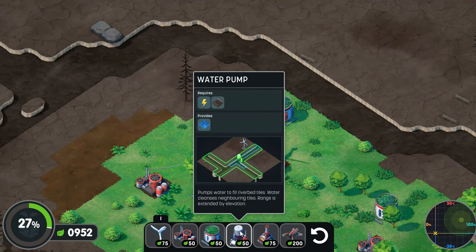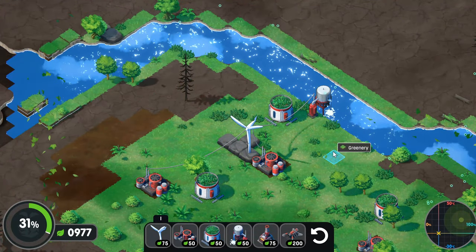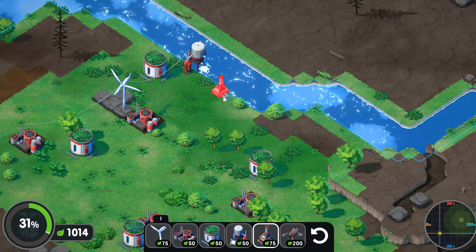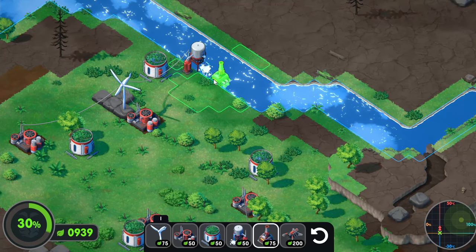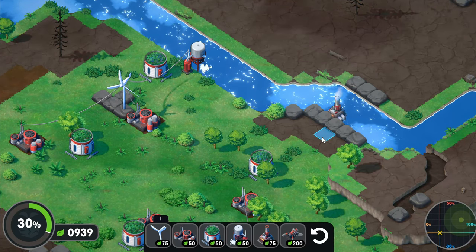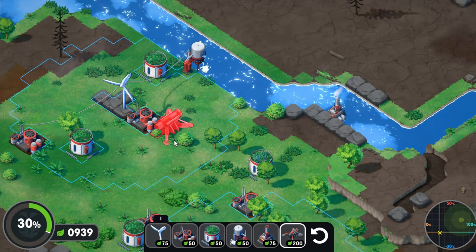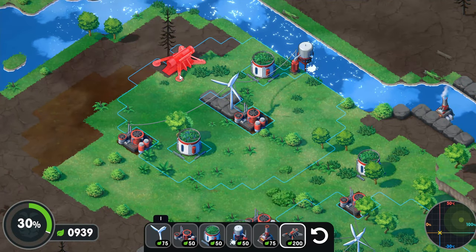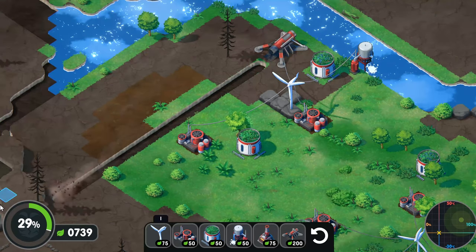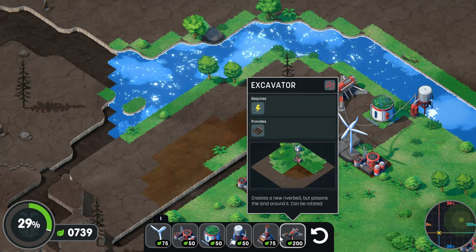Let's see what we got here — a water pump. This will provide water to the river. And that place is green along the river. What's this one? Water reclamation. Let's put it here. Now what's that? An excavator. Let's put it here, try there where it's not quite a... did I want to do that? Maybe not. That might not have been the right choice.